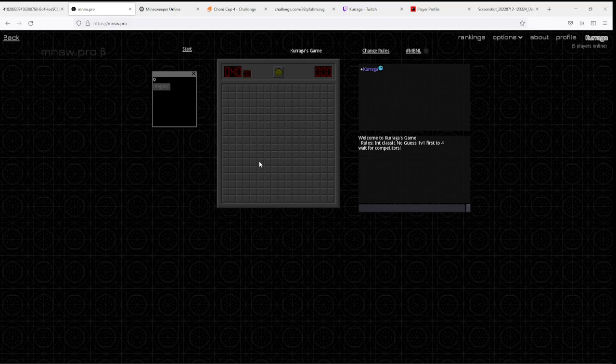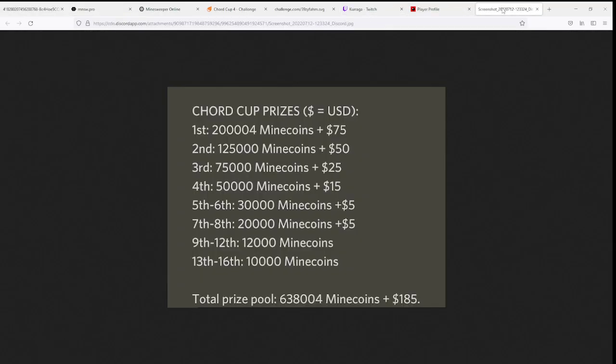If you have any questions, the Discord is the place to go. For prizes: thanks to some generous sponsors, most notably Razia Seven donating $150 US. First place gets $75 and 200,000 mine coins. Second place gets mine coins and cash. Third through eighth all get cash prizes, and top 16 all get mine coin prizes. It's completely free to sign up, so even if you're not the greatest player there's a good chance you'll win something.